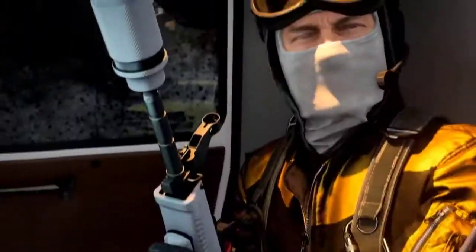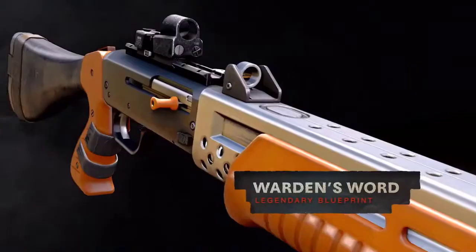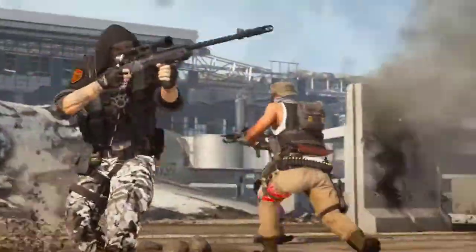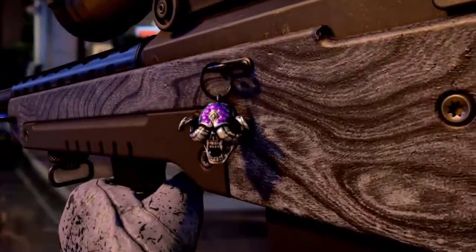For all you gearheads out there, check out these field-ready custom blueprints. Suit up and deploy with new operator and vehicle skins as you take the fight into any situation. You can leave your personal mark on every kill with the battle pass's customization gear — charms, camos, stickers, and more.